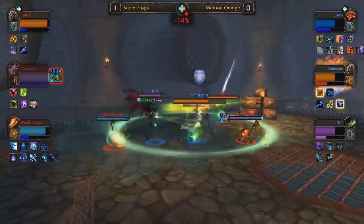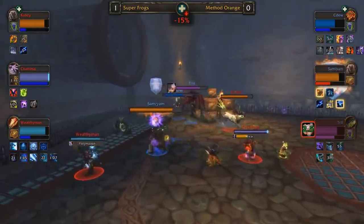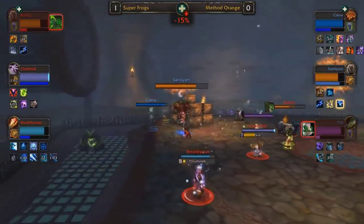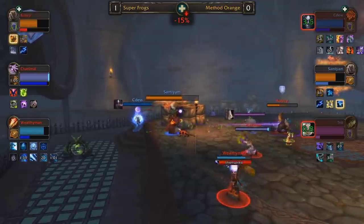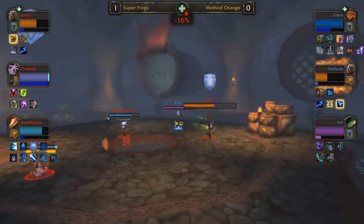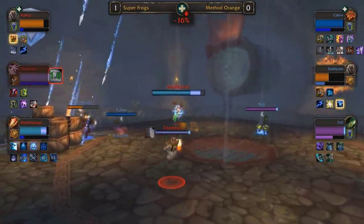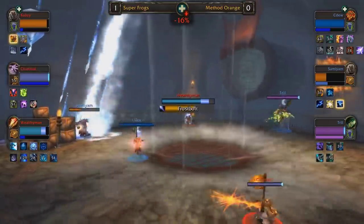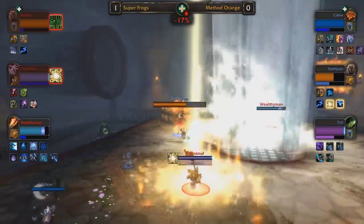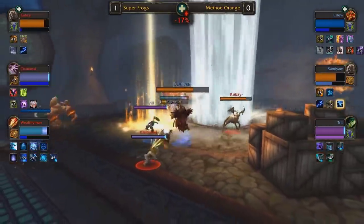Once again in stealth — if Chanimal can land a fear, unfortunately not able to find it in time. That would have been huge. Oh, now CDU caught into a polymorph. Sam I Am all alone. Wealthy Man looking to close it out. Reverse magic coming in the nick of time from Trill, allowing CDU to get off the spirit link totem. What a scary moment for Method Orange. Super Frogs still battling valiantly. On the small maps Cubsy will lose on mana, but I think they can win on damage by just crushing Sam I Am — even with Cubsy completely tapped, Super Frogs still have an opportunity.